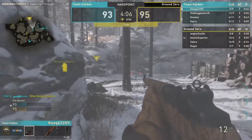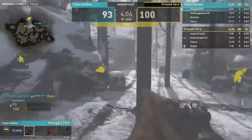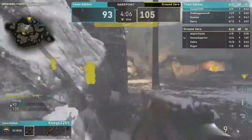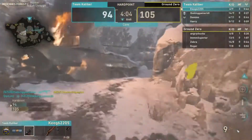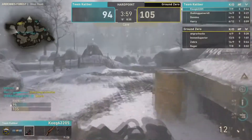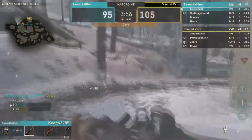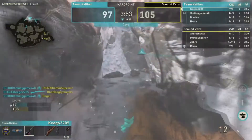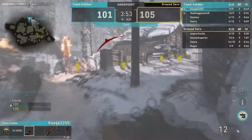Parasite is on a three-kill streak and turns the corner. He spots Zebra — that should be a free kill — and gets it. But Domino kills himself. Kenny spots Zebra from behind for another kill, looking for more. Kenny gets streaked out though — a six-kill streak — going nine and nine.